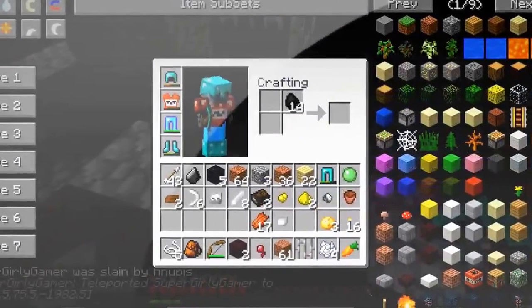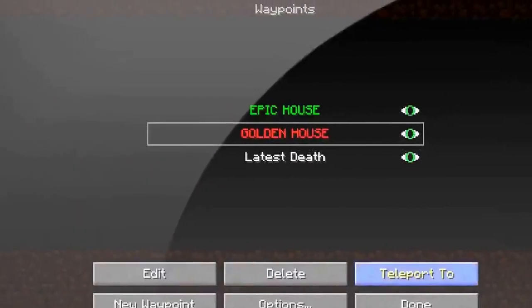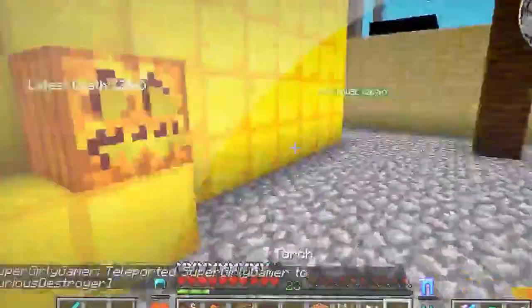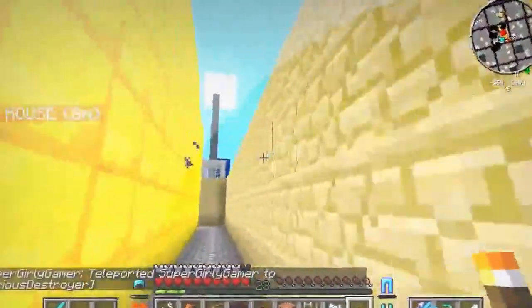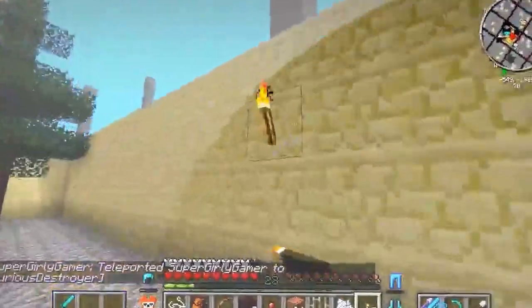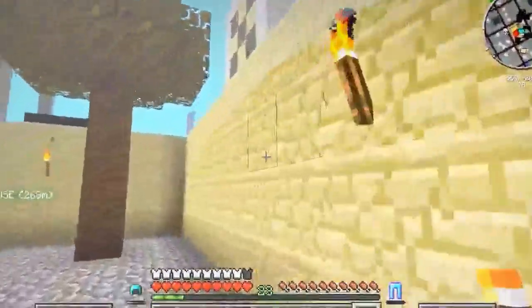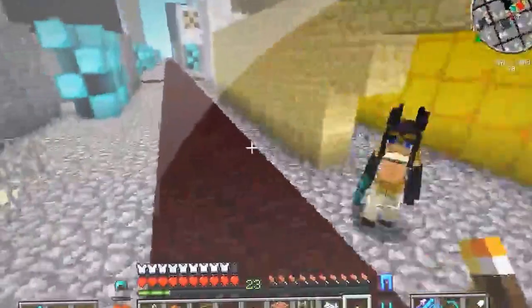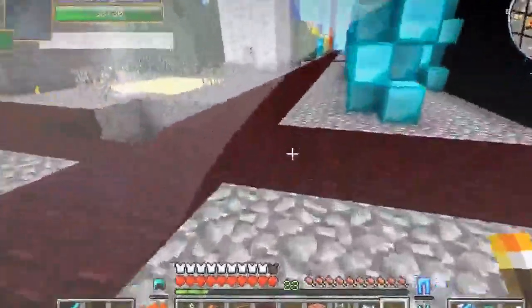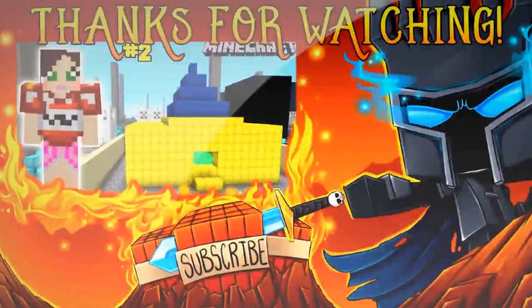I'm making torches so we can finally light everything up — I've got 16. Should we put these outside our house so nothing comes around? Yeah, just put them around on the walls. I'll toss them and you can fix them later since you're OCD about it, but I couldn't care less where I put them. This should keep things lit and hopefully no one will come into our house unexpectedly. We made some great progress today — hope you guys enjoyed this video! Drop a like and subscribe — we do this every week, it's a fun series you won't see anywhere else!